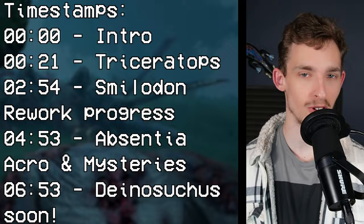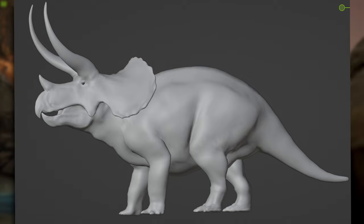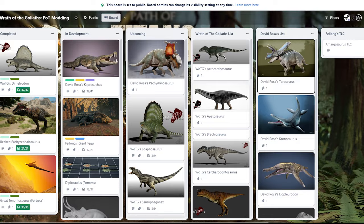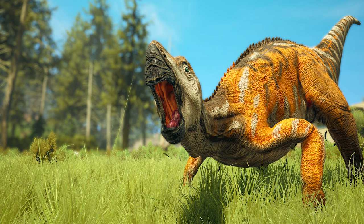Starting off with Triceratops — we now know there is a Triceratops coming to Path of Titans, and this one is being made by Fortress, who works in conjunction with the Wrath of Goliath team. Fortress is the same person who made the Tenontosaurus mod, which you can check out and play right now. You can look at the Wrath of Goliath Trello board and the Triceratops will be right there.